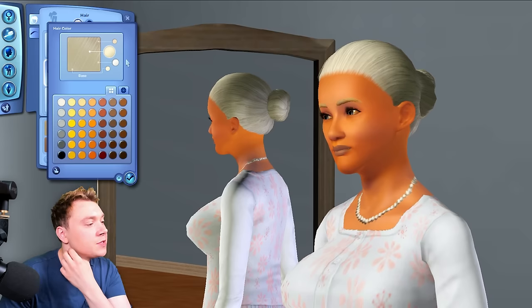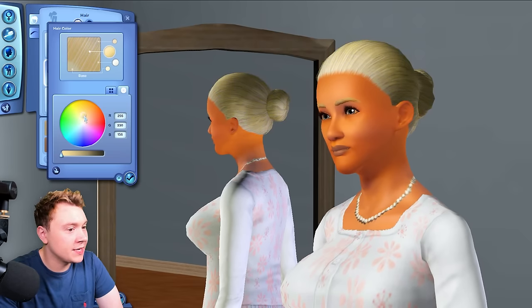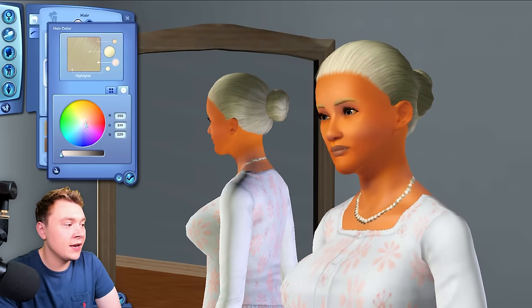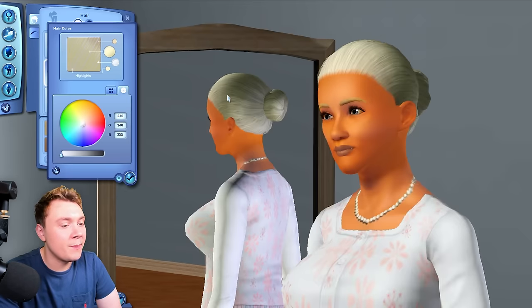One of the best things about The Sims 3 is the color swatch system for hair. You can literally change the base of the hair — if I want to go bleach blonde, which is what I want. We can also change the highlights to any color. Even then, this hair looks like it needs a bit of purple shampoo.